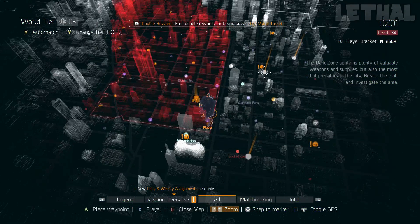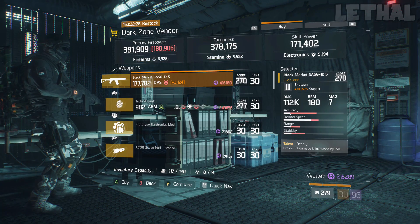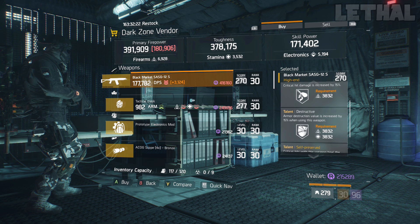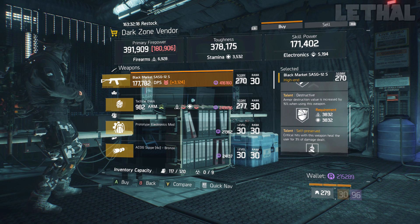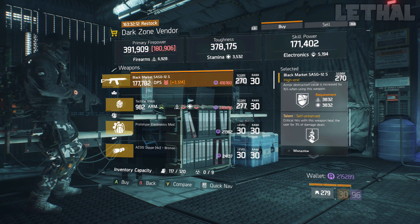The East 31st Street Checkpoint is next, and he's selling a pretty good Black Market SASG-12. It has 306.50% stagger, 212k base damage, and the talents deadly, destructive, and self-preserved. This is more of a PvE weapon — I'd recommend getting rid of self-preserved, go for responsive, and you'll have a really nice shotgun.